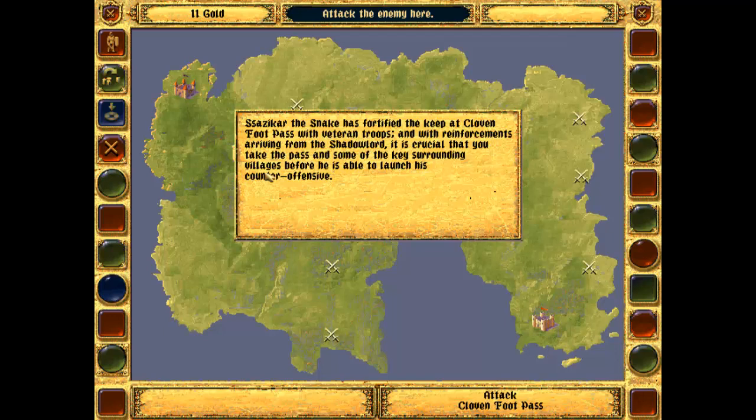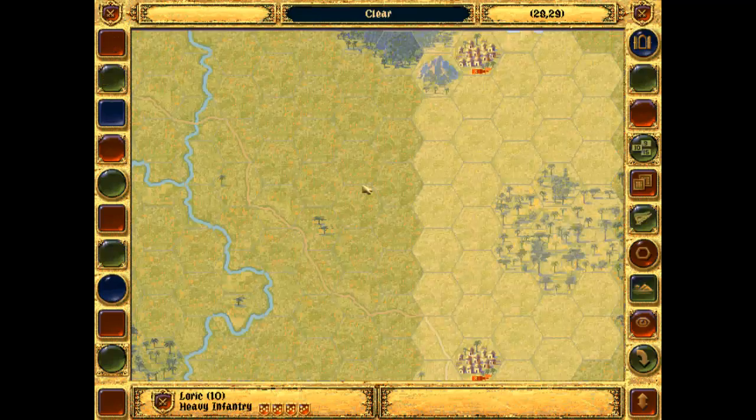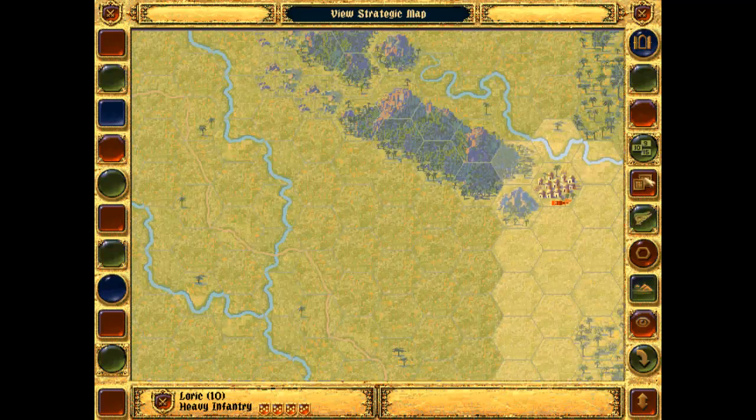Sizzikar the Snake has fortified the Keep at Cloven Foot Pass with veteran troops, with reinforcements arriving from the Shadow Lord. It is crucial that you take the pass and some of the key surrounding villages before he is able to launch his counter-offensive. Let's get straight into it. I will need to turn the music off as well, because that seems to be triggering YouTube.